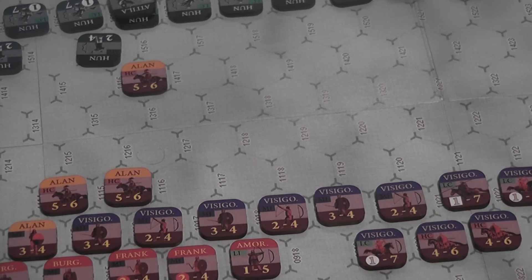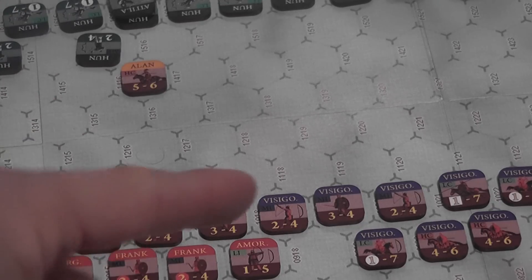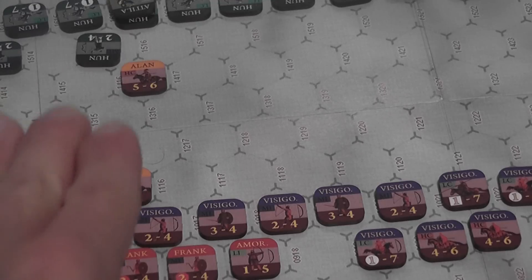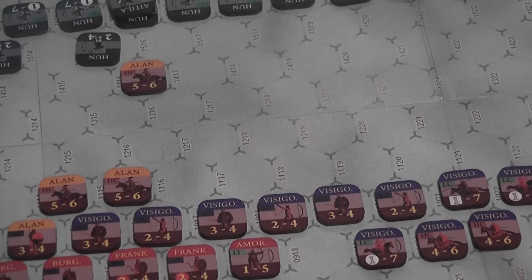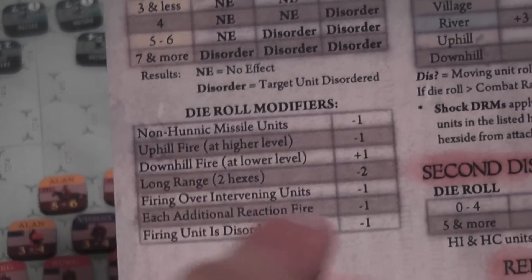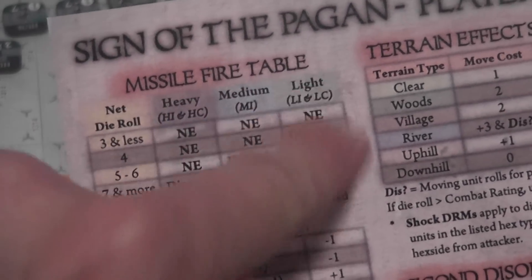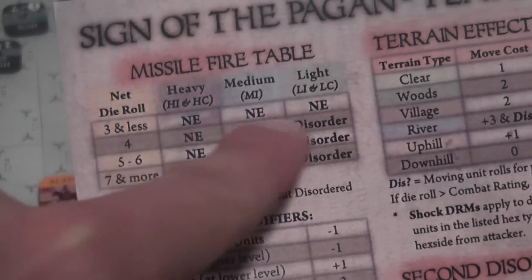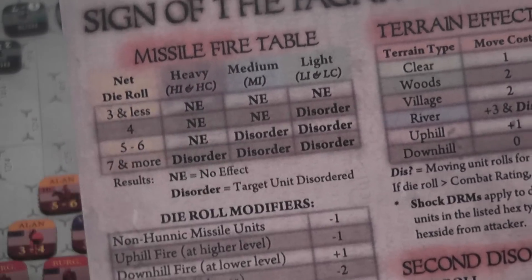If you have a heavy infantry unit that has a range attack, you can move and then fire — you can fire only at the end of your movement. To resolve fire, you simply look at the table, roll a die, apply possible modifiers, cross-reference with the type of unit that is firing, and you simply see the result — which may be no effect or a disorder level applied to the target unit.